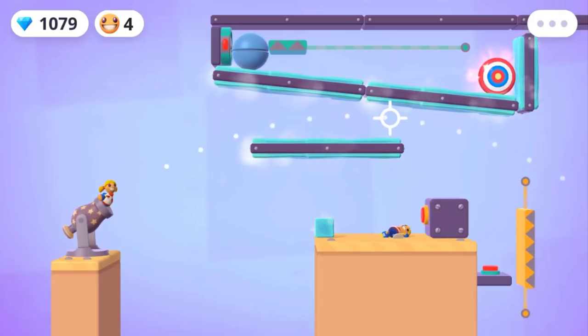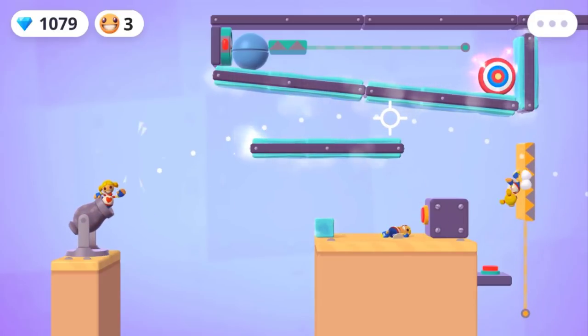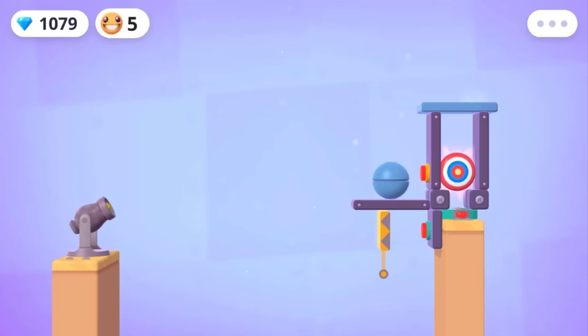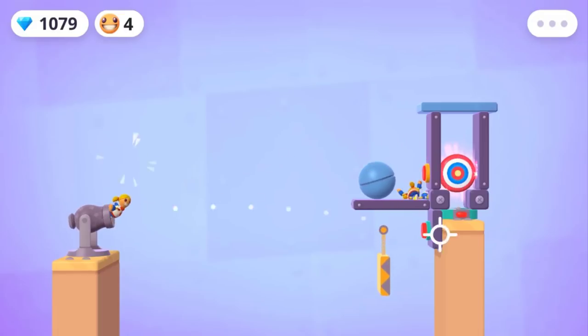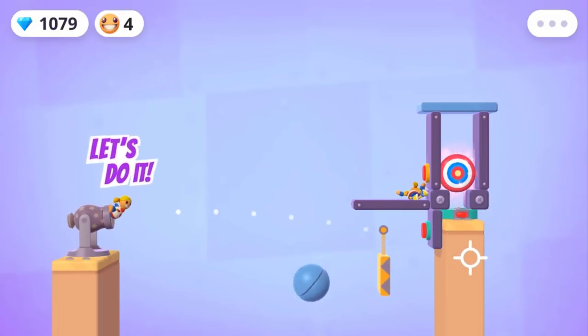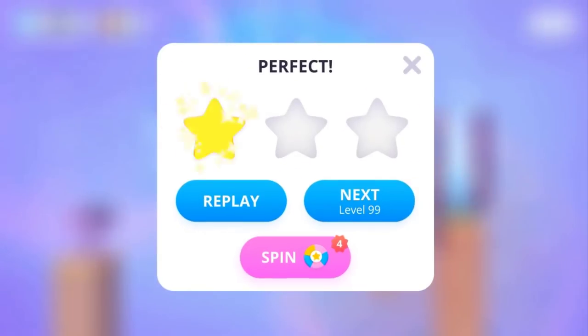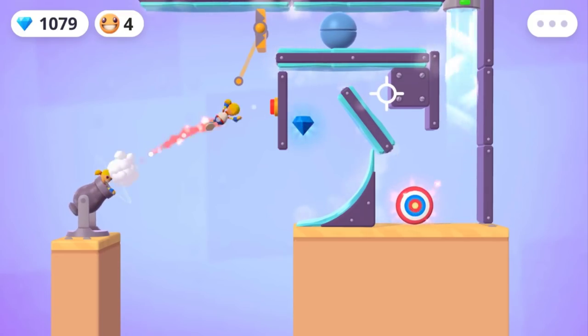This should be an easy task, but this guy comes up and we can press the next button here. There we go. Level 98 — let's see. Let me just shoot at this ball here. It's going to toss that button. Oh yeah, that was epic. That is a perfect shot, I tell you guys.